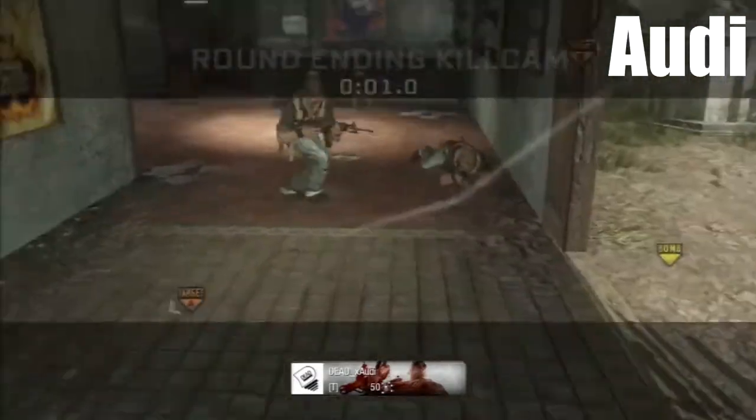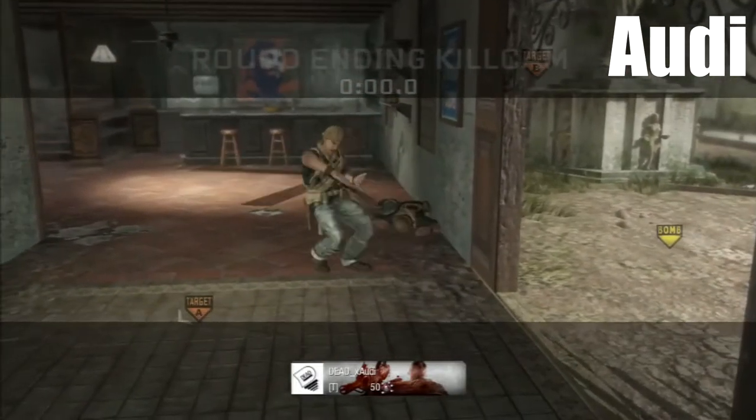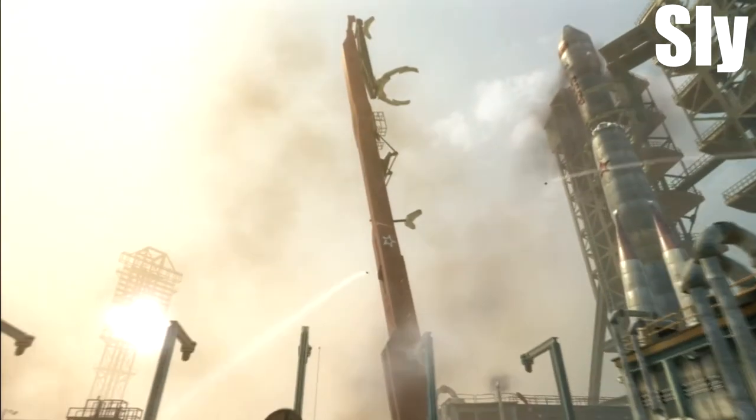The number three spot this week comes from Aldi. He's going to be firing his tube off the dome, and then it goes into the building, taking out the guy there for a really nice kill cam on Villa.